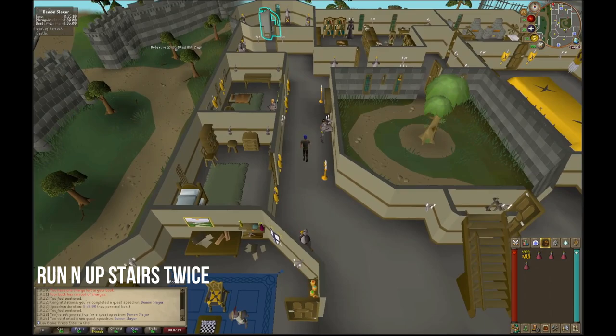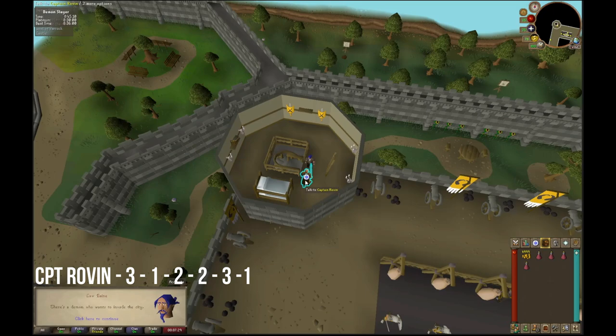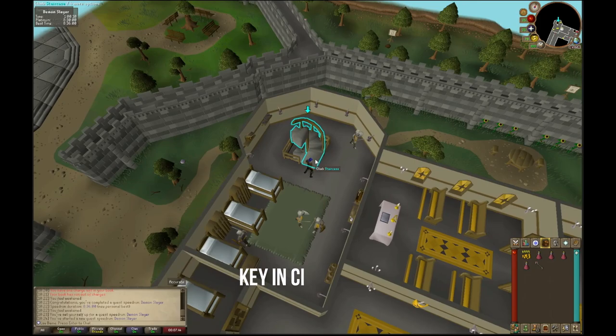Climb up both sets of stairs. Talk to Captain Rovan using option three, then option one, option two twice, option three, and then option one. Once you see the key in your chat box, go back down both sets of stairs and head east towards the kitchen.